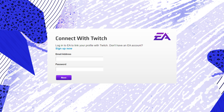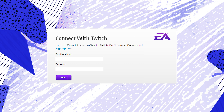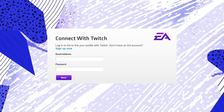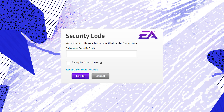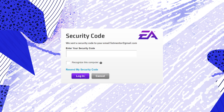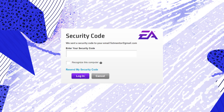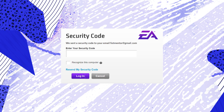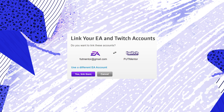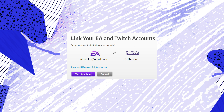At ea.com/twitchlinking, just log into your EA account. If you have any problems, you'll need to contact EA as this is their account system — most of you should be fine. After that, it will ask you to enter a security code sent to your email. Make sure you have the correct email and also check your spam folder. Put the security code in and then it will ask you to confirm linking these accounts together.